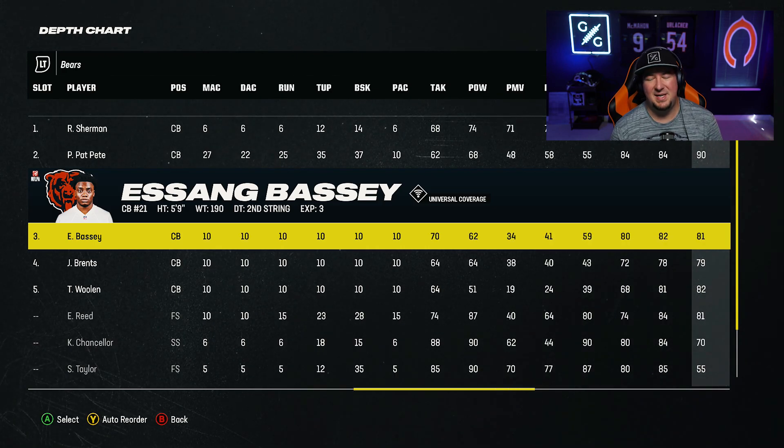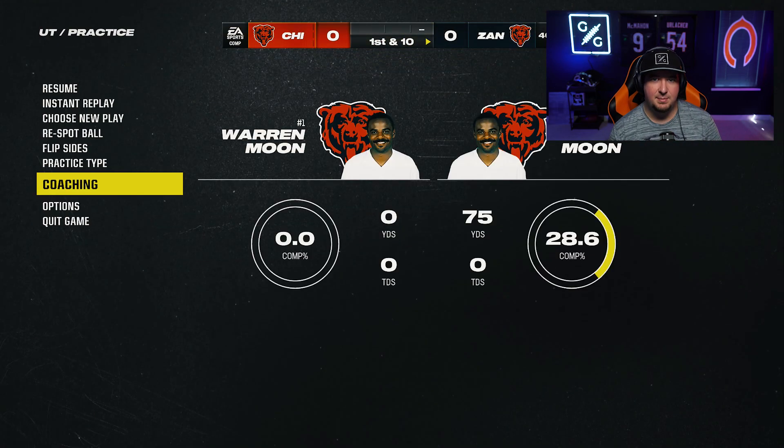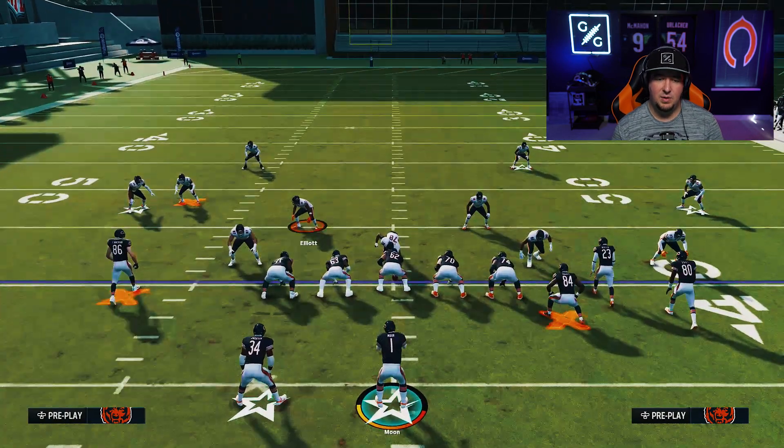So if you feel like your guy's still getting beat — he's got 81 man coverage — go ahead and put in a Patrick Peterson or somebody like that who can make that happen for you. This will still be very, very good with lower man coverage players. Obviously as you get into higher man coverage ratings, you'll see that they don't get beat as easily.